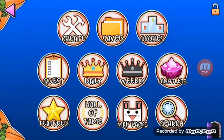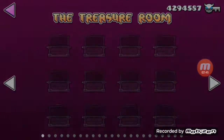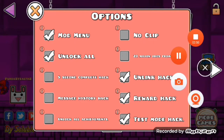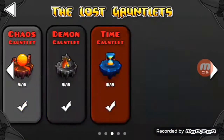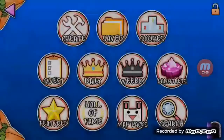If I go back to the options and turn on the gauntlet hack — gauntlet hack — oops — gauntlet hack. I can go to gauntlet, and bada bing bada boom, completed all of them without touching a finger button.